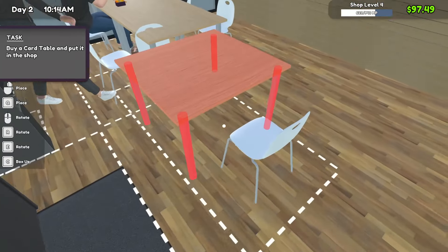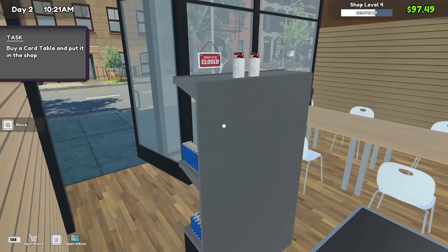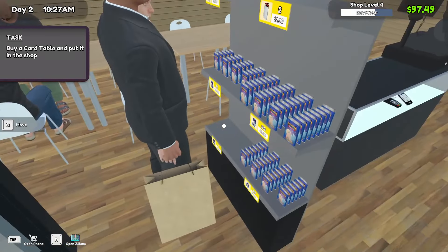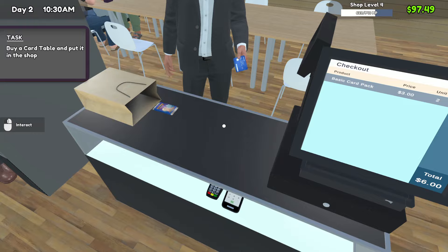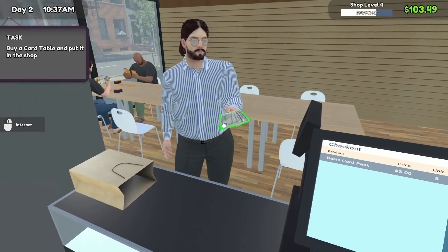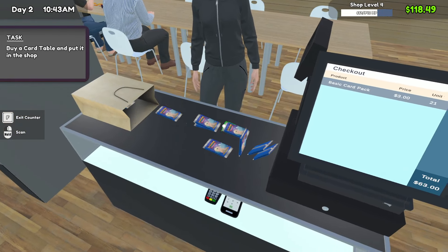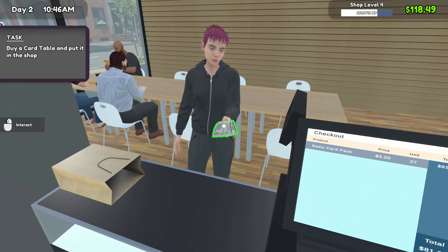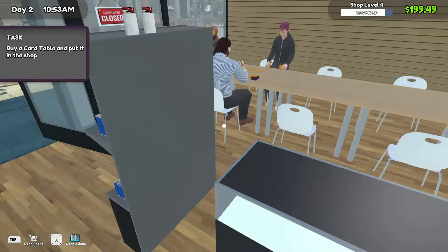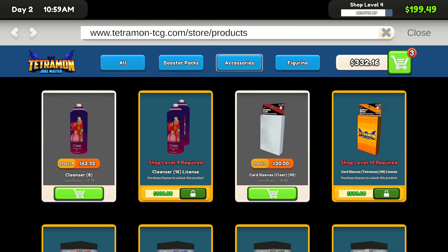You know what I'm going to do? I'm going to put the shelf literally right as you walk in, and then put the tables back here. That way people coming into the shop will just grab the stuff and come right up to the counter, and anyone who wants to play can just come in and play. It'll be like the tiniest store ever — you can forget the rest of this place exists.